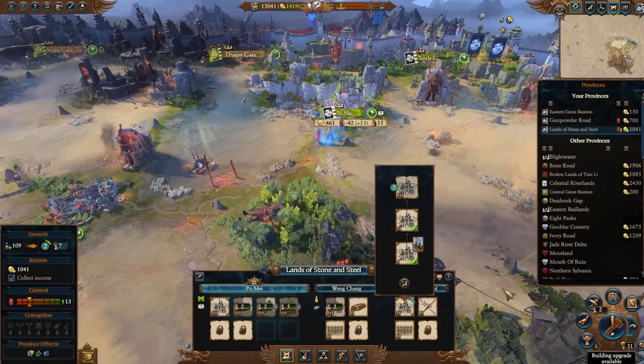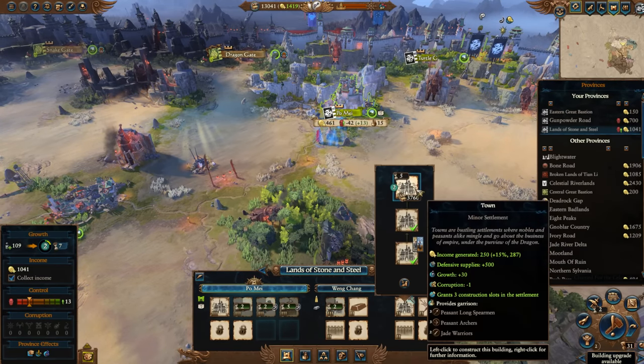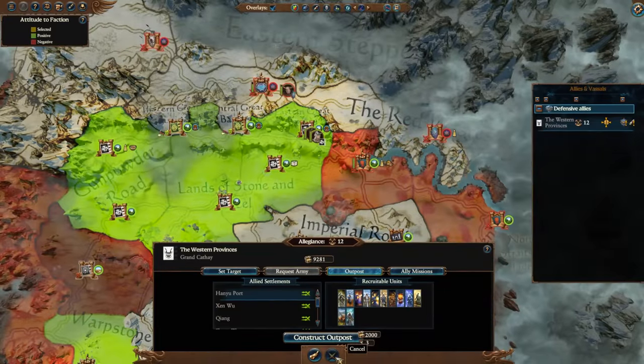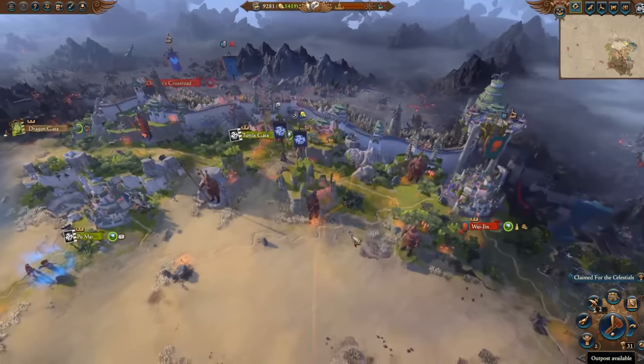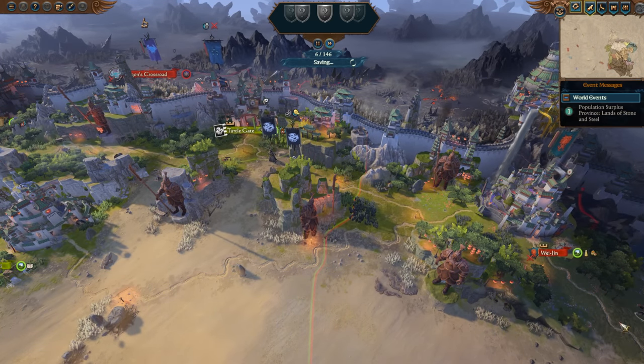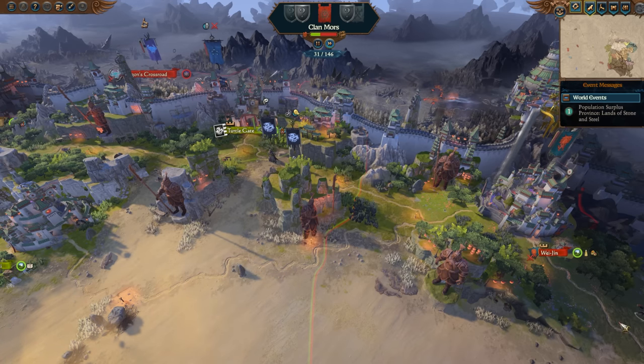Let's build up the Archer Towers, trying to improve the defenses. We want to build just about anything and everything we can where it makes sense. The Terracotta Graveyard we could build up now too — save a little bit of cash. I'm going to wait on the Outpost, though we probably should build it, as it gives us access to some extra recruiting that could be very handy over time.